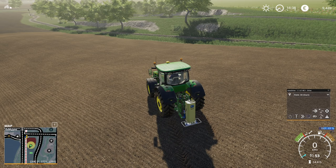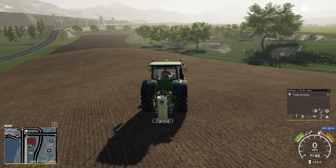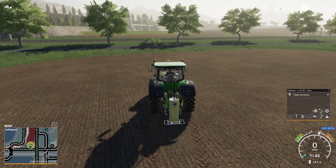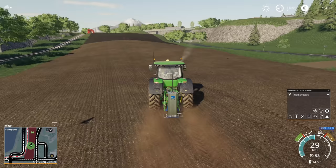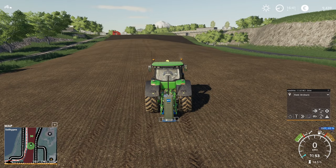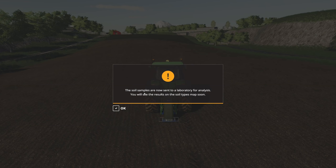You want to be efficient and not do it willy-nilly because it's gonna cost you something. If I move right here in the dead center I should be able to cover the entire field and work myself down. This procedure is gonna be particularly annoying on the large fields, but it makes the game more interesting and realistic. Alright, I believe we took all the probes for this field — pressing the Z button sends the soil samples to the laboratory for analysis. You will see the results on the soil types map soon.